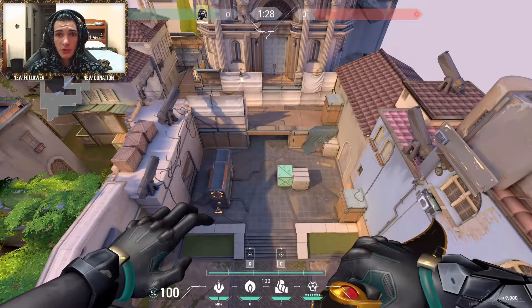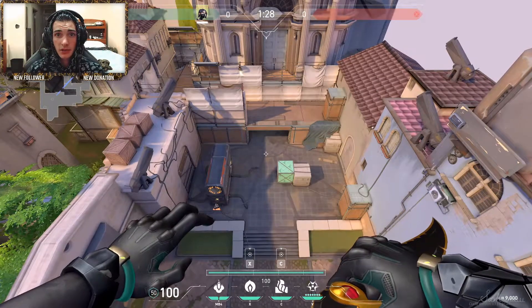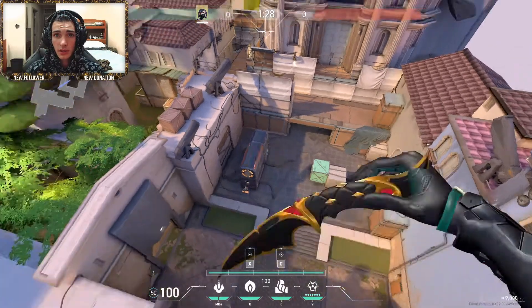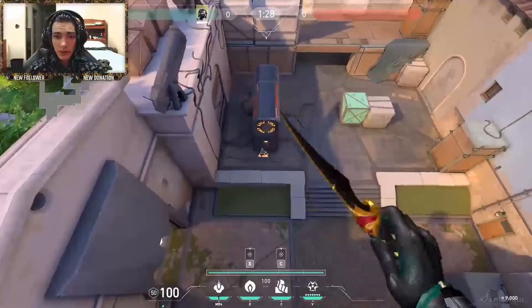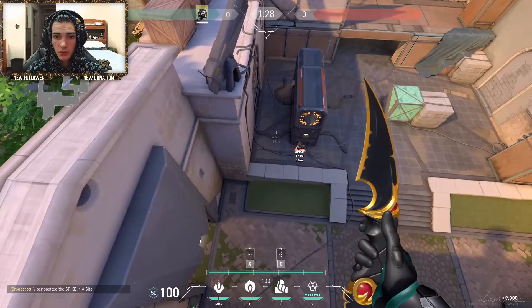Now there's only one default spot you really need to know for A, and it's the most simple lineup ever. It's won me countless rounds and I've gotten many clutches off of it. For default right here, you can either plant right in front, right to the left of it, or in the corner as well for this lineup.